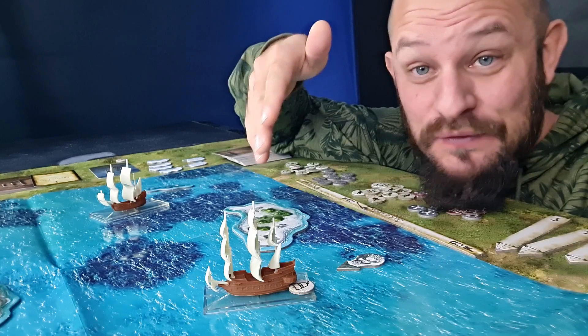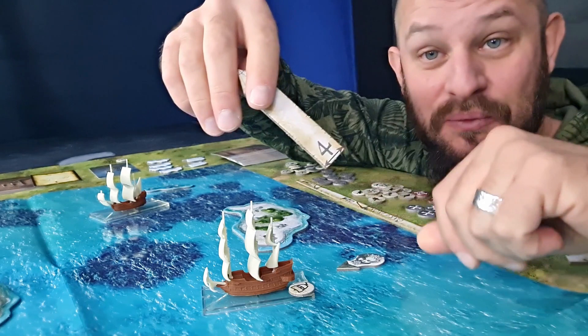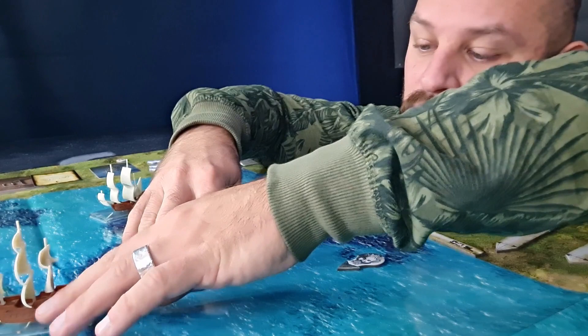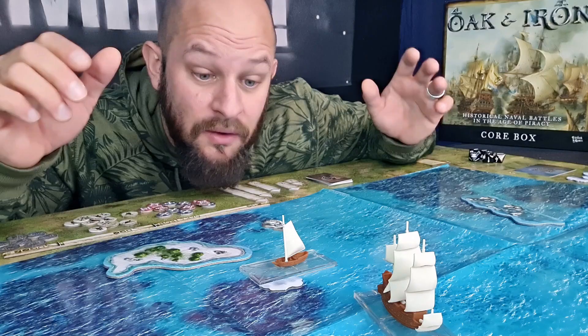Once done with seamanship actions we're into the movement phase, where we actually get to move our boats around in the ocean. We have full sail on this boat and are sailing large with the back of the boat closest to the wind, so we have a speed of four. I use the speed tool with a four on it, place it at the front of the boat, and move the boat alongside the arrow. When the back of the boat hits this arrow, movement is complete.